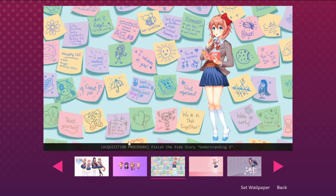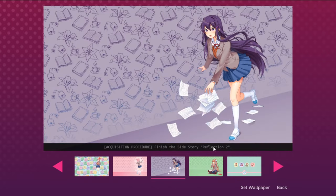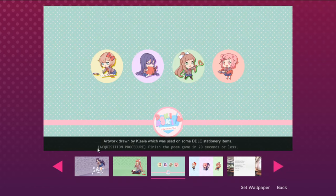One save for Yuri, one for Sayori, one for Natsuki. Make sure not to reach the end of Act 1 before you've gotten all of them. Stop the game and save it before you go visit Sayori on the day of the festival. If you play the game like that once, you'll unlock a lot of the things in the gallery.